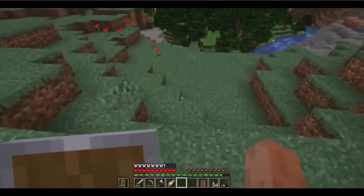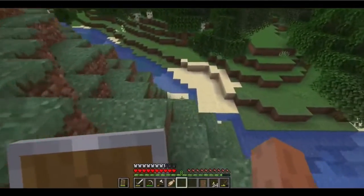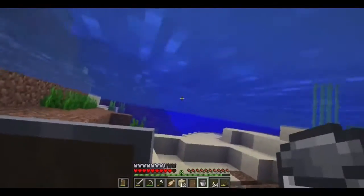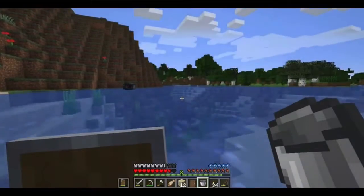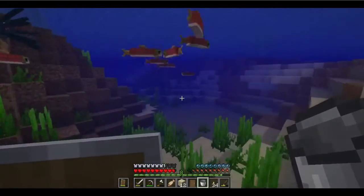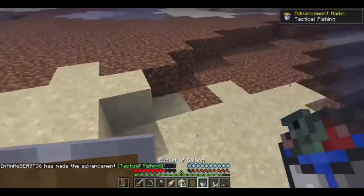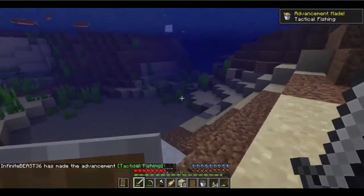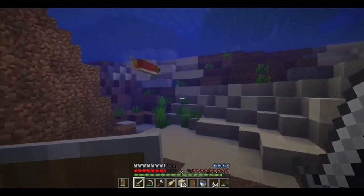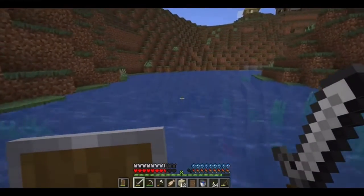I need some sand — 12 blocks of sand — and I'm going to need 16 to get the glass. I already have glass. I'm going to go to the sea. I need to breathe. This is salmon — I don't even want that. I should be fishing here. I want to try to find tropical fish, but if I can't, I'll just put a salmon in there, I guess.